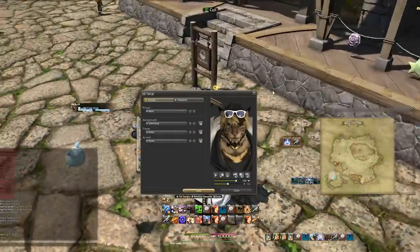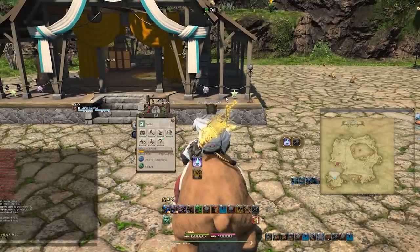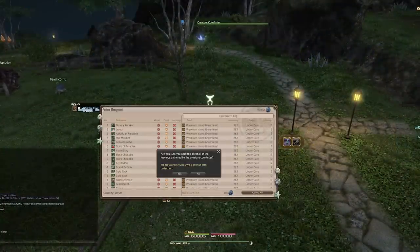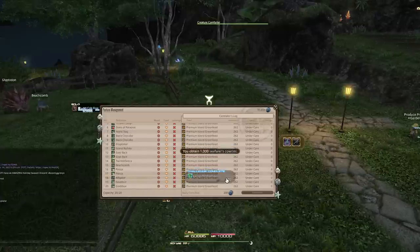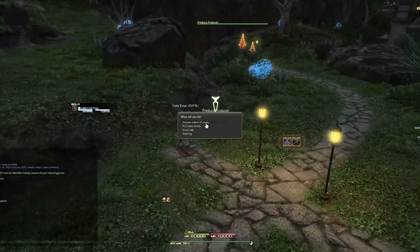Now let's talk about UI updates since they are actually pretty big and do definitely improve Island Sanctuary a lot. The collect all items button is huge — it exists now both for animals AND crops. No more clicking each and every single individual Pokemon and collecting items one by one. It's a fantastic UI change, very much welcome. It's something I've wanted for a long time.